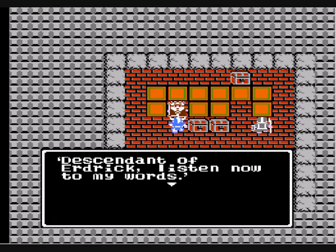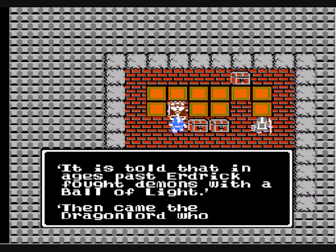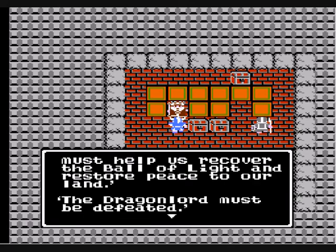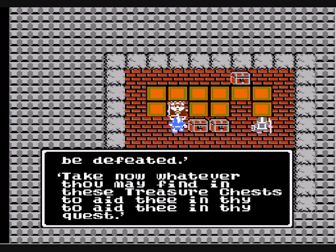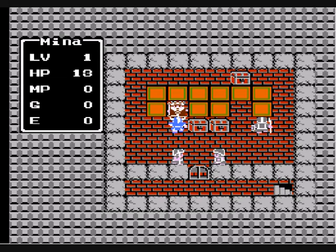I thought it was Descendant of Miyuki. So the Light Orb that we used against Zoma was stolen — for another Lucky Star broad, Miss Hannah Minx, she ain't.